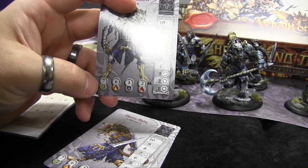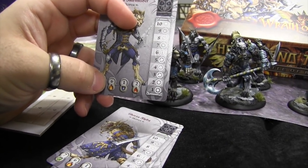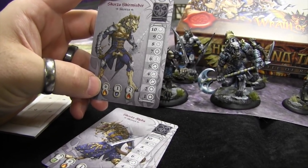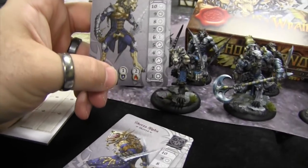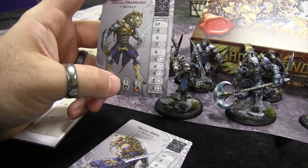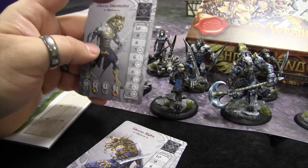When you make a maneuver, that's how many inches you move — seven in the case of Skorza. Will of six is your combined leadership and magic stat; whenever you do anything mental you make a will check, rolling equal to or under that on a D10. Resistance is how many hits it takes to cause a wound, and hit points are how many wounds you can take. For this guy, every hit causes one wound and he can take two wounds before removal.